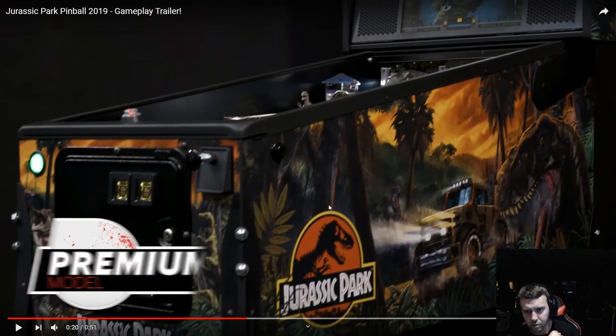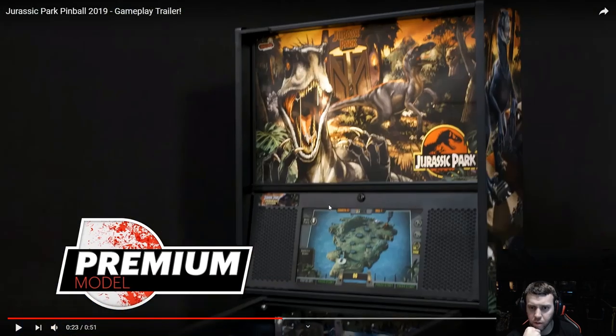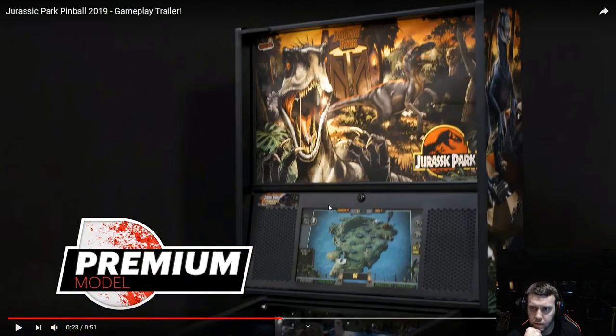Here we have the premium model. This is where we start to pinpoint what you're going to get in the premium versus the pro. Already, I like the premium artwork better. This is much more Jurassic Park-like than the pro — maybe it's the colors used. It just seems much darker, and I like the darker graphic on this. Then you have the raptor — or what I believe to be a raptor; don't trust me when it comes to dinosaurs. Here's another look at the display. You have what looks to be the island, and I'm guessing each of these destinations on the map is going to be a mode.